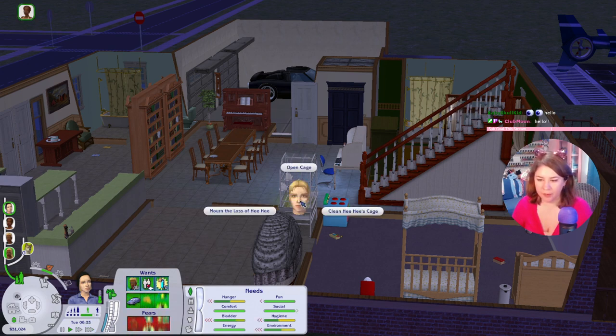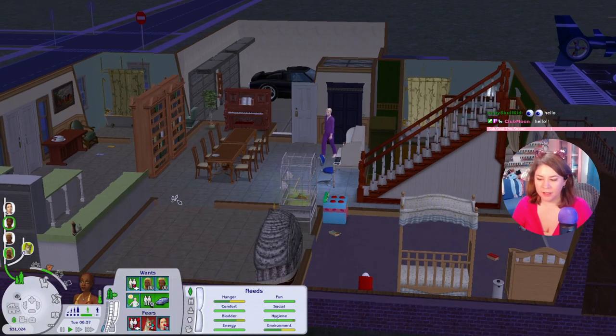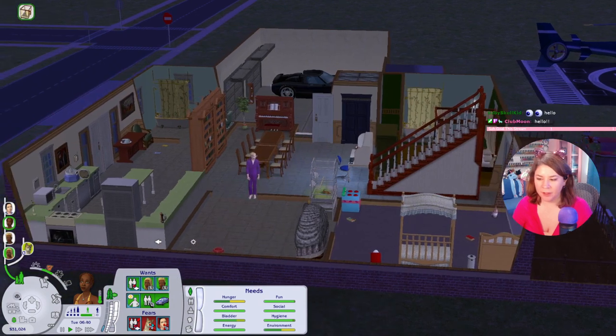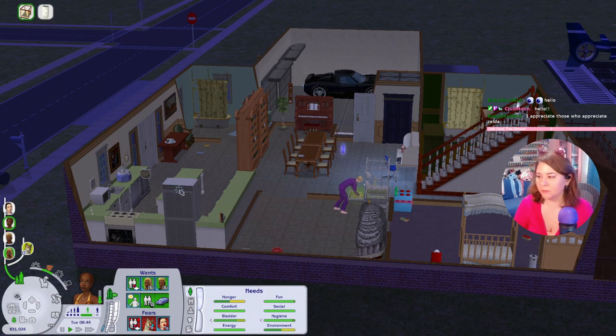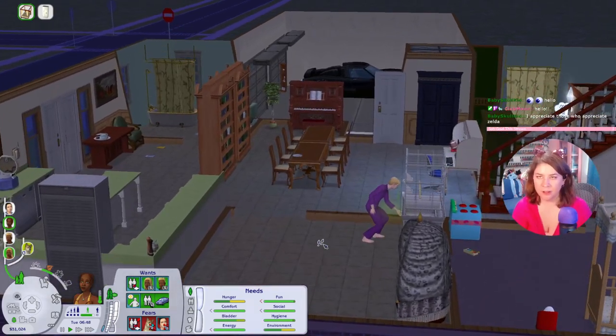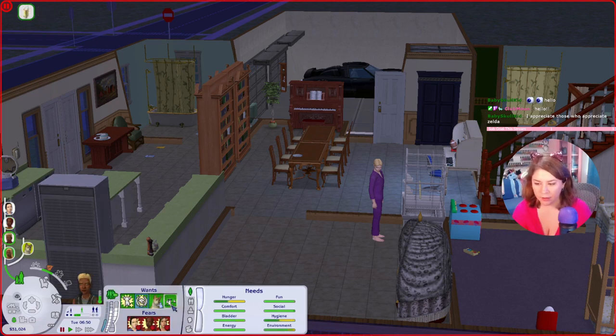You need to clean Hee Hee's cage. Why don't you serve breakfast — serve cereal to everyone. We're playing Hatoful Boyfriend in that slot right now, which is Sundays. As soon as we finish that we'll go back to Majora's Mask. We've done the first part with the swamp temple, so we'll be moving on to the Snowhead Temple.